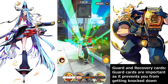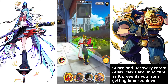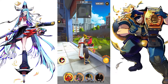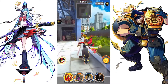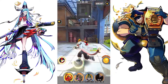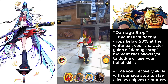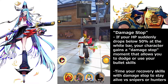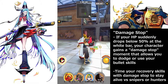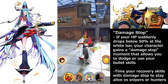Health recovery cut is also very important because it's the only way to recover your health during combat. If you're using a character with a lot of HP, this is a great option. One last thing to note is your HP bar — you'll see HP that's green and white. This is called the damage stop effect. If you take a hit like a sniper shot to the head that drops your HP below the white bar, you actually stop taking damage there. Nobody in this game can one-shot you.